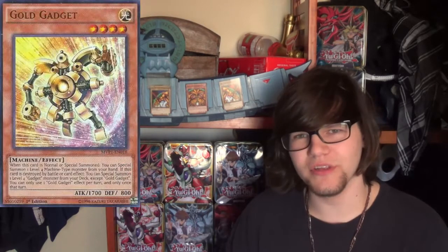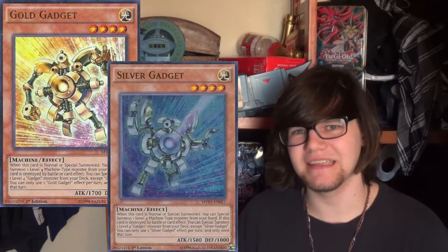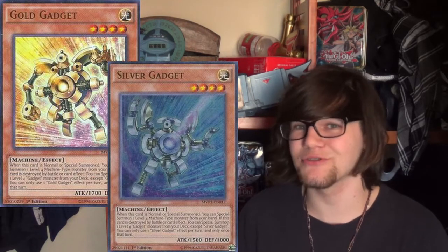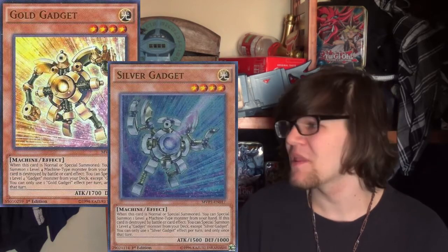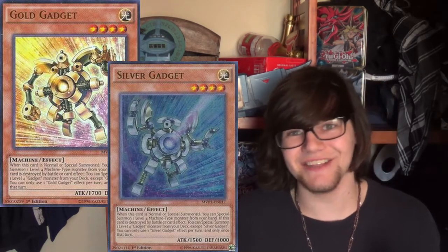What else exists for machines? Well, of course there are the gadgets. Gold Gadget and Silver Gadget easily summon these guys, put one on board, can still trigger the Union Hanger card, and give you access to a Rank 4 off the bat. Not to mention the gadgets are light types — Gold and Silver are light — so you can make Bujinki Tsukiyomi, Tornado Dragon, or Gyrgy and X even. I think putting in two copies of each of those wouldn't hurt either.